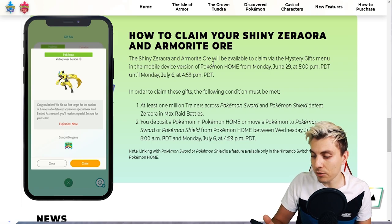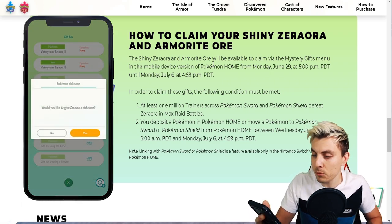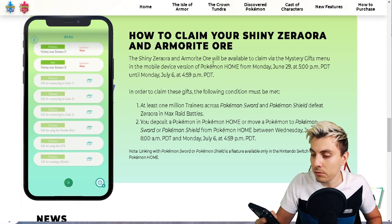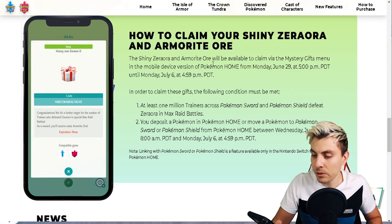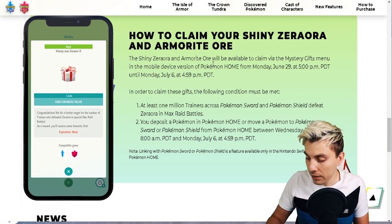Congratulations — we hit our first target for the number of trainers who defeated Zero Aura in special max raid battles. As a reward you'll receive a special Zero Aura for your team. Let's claim it — no nickname needed. That's claimed. Then Victory Over Zero Aura 2 is actually a code. It says congratulations, we hit a further target of trainers who defeated Zero Aura in max raid battles, and as a reward you'll receive some Armorite Ore.